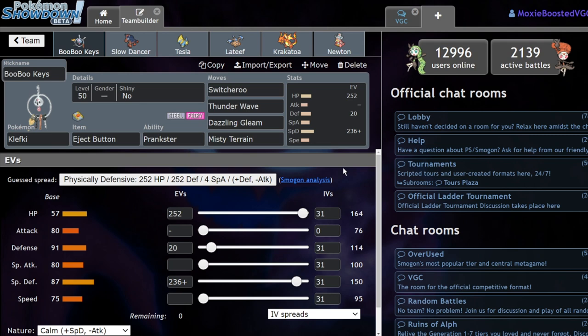Running Thunderwave for speed control options versus things like the Virizion or the Colossal. Running Dazzling Gleam as a way to hit everything on the field, break some sashes, and get a nice STAB option off. We're running Misty Terrain to stop his terrain abusers like the Indeedy, like the Pincurchin, like the Clawitzer — it's going to be a really nice option for stopping those things.